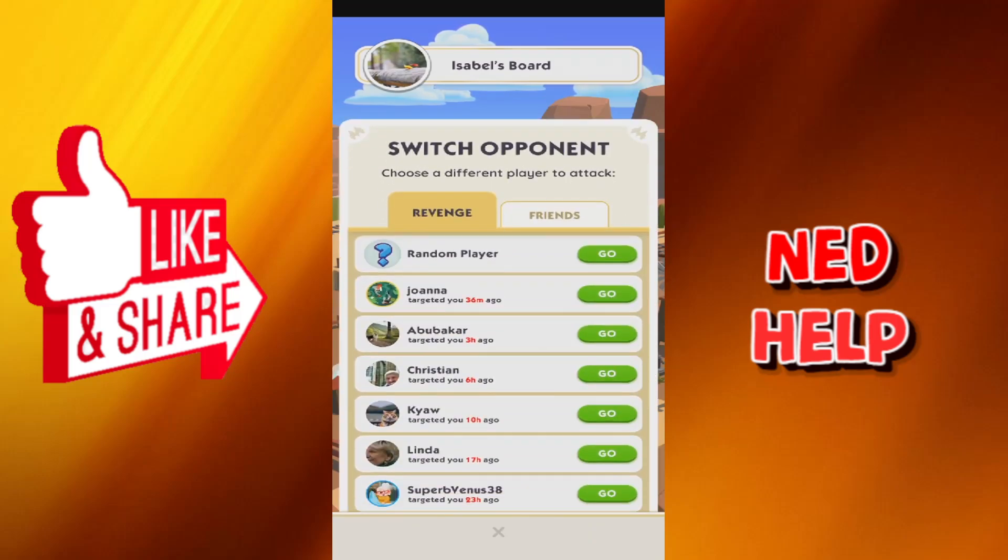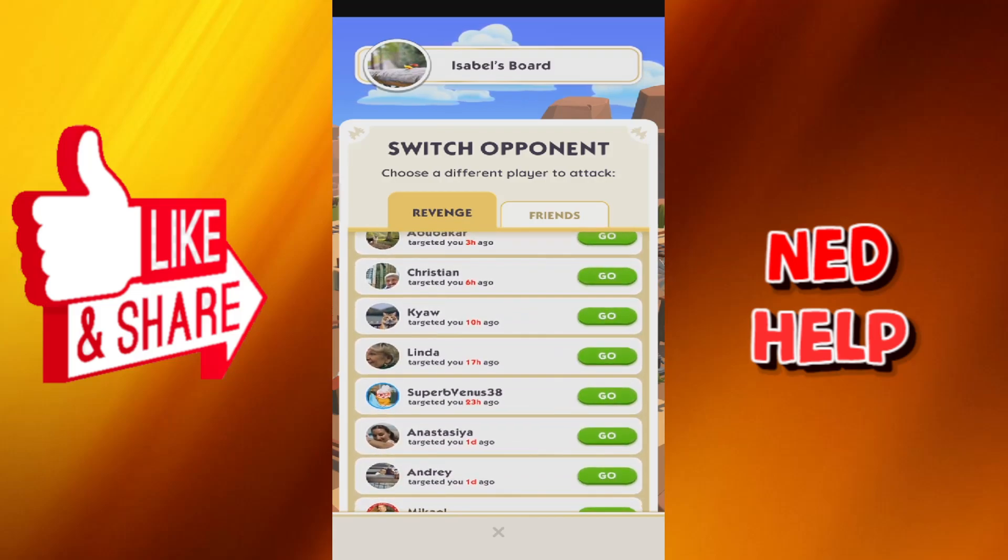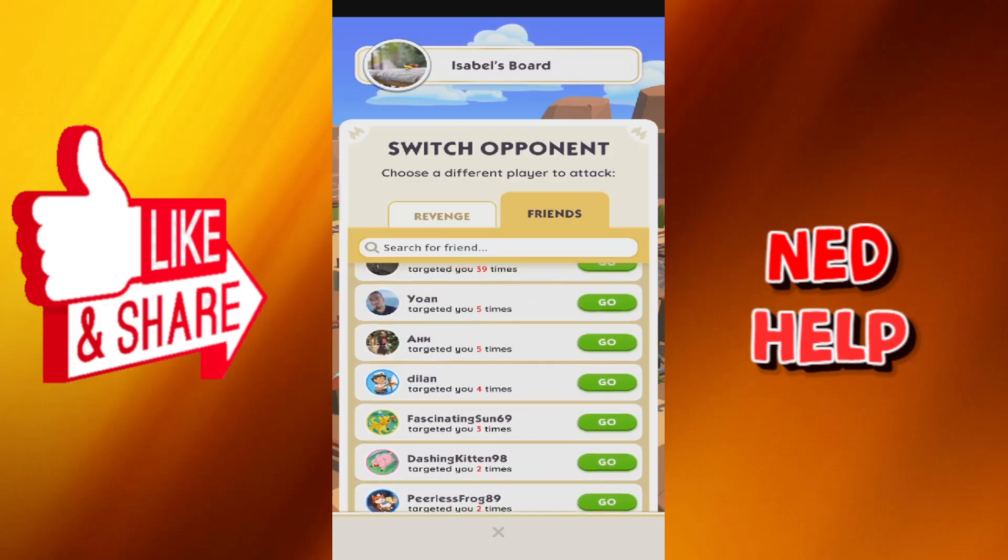If we want to attack one of our friends, we press on 'Switch Opponent'. We can either get a random person, attack somebody that attacked you before, or attack your friends.